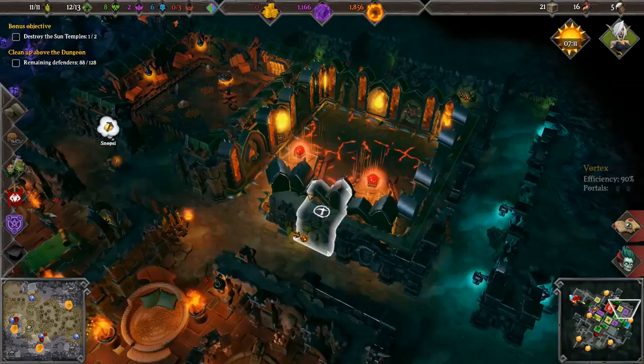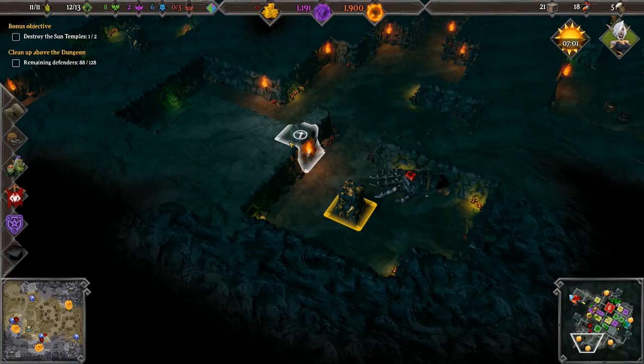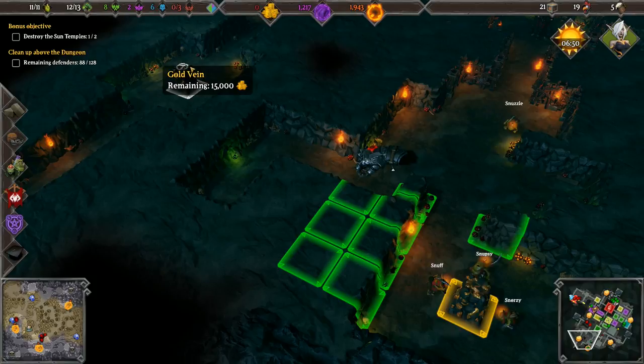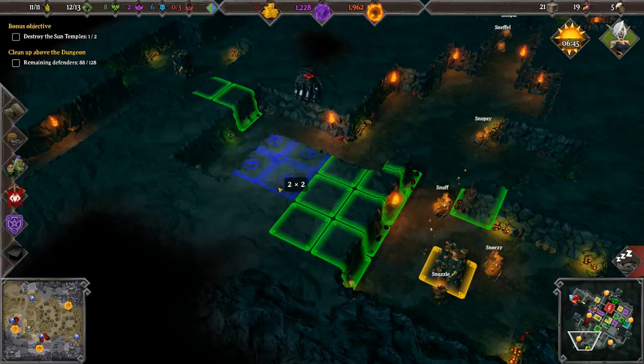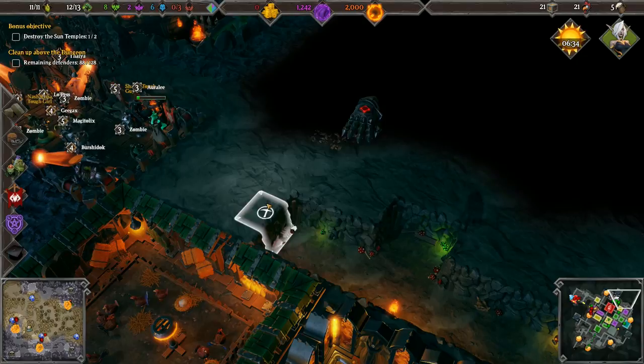We should build another treasury right here, even if it's not huge. Where can we build a bigger one? Down here - a lot more space down here. Alright, let's expand this area a little bit and we'll build a treasury. There's another gold vein on the left so we can dig through and maybe build a treasury roughly in the middle - something like this. We can mine them both.